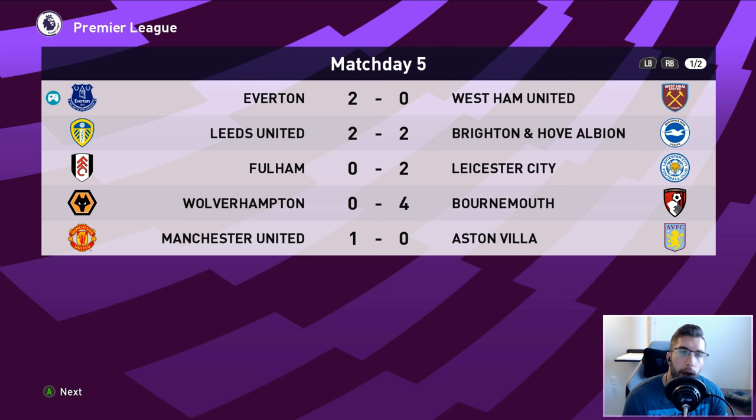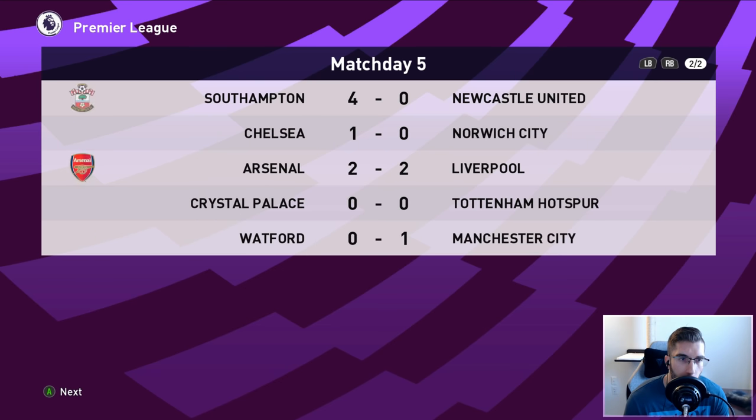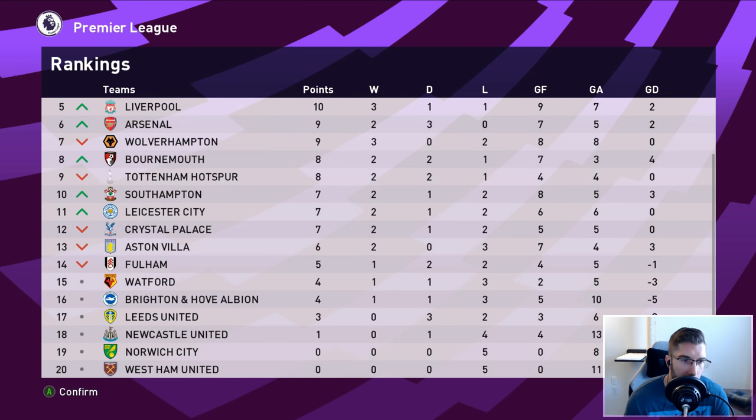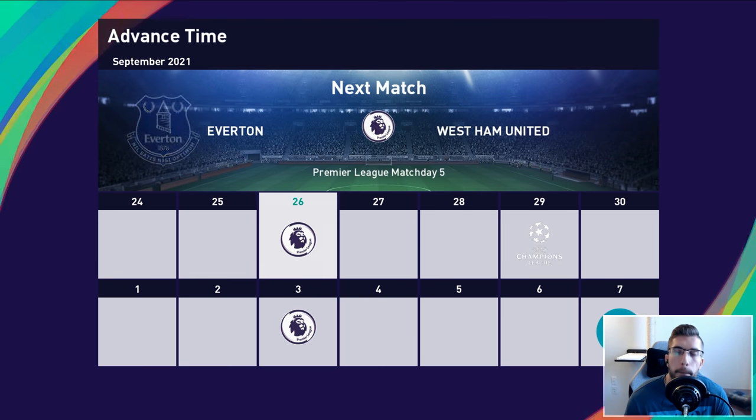The other results: Leeds 2 Brighton 2, Fulham 0 Leicester 2, Wolves losing 4-0 to Bournemouth, Man Utd win 1-0, Southampton 4 Newcastle 0, Chelsea win 1-0, Liverpool drew against Arsenal, Crystal Palace drew against Tottenham, and Man City beating Watford. Still top three right now - contest between the two Manchester sides and ourselves. Chelsea 4th, Liverpool up to 5th with Arsenal. Bottom of the table - West Ham still useless and they haven't scored a single goal. Norwich also bottom with no points and Newcastle with one point.